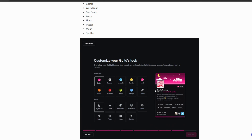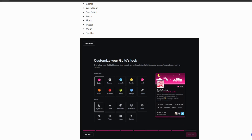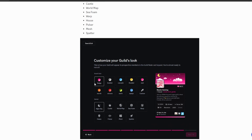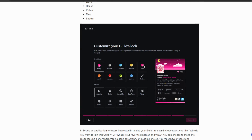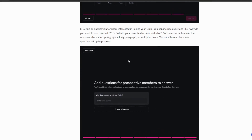Step seven lets you choose the background for your guild page. It looks like you can't use a custom image currently, but Discord provides various banner templates with different themes. You can change the color including a custom color option, but it's all their pre-made banner templates. Step eight is setting up an application for users interested in joining your guild.